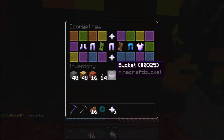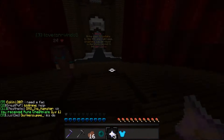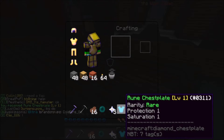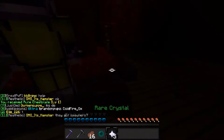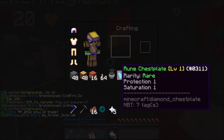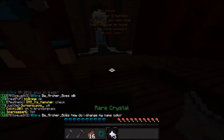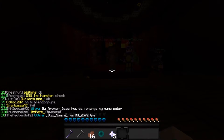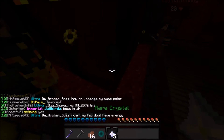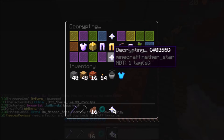Let's go ahead and open our first one. If we could get a spawner that would be sick. We didn't get a spawner, but we did get a rune chestplate. How armor works — a rune chestplate, what's Saturation 1, what's the rarity all about? There are 4 tiers of armor that go along with the 4 tiers of crystals: common, rare, epic, and legendary. You unlock legendary armor from legendary crystals, common from common, etc.